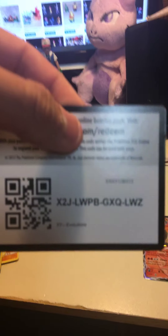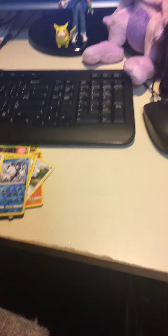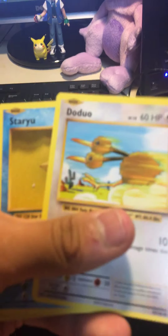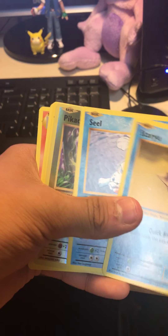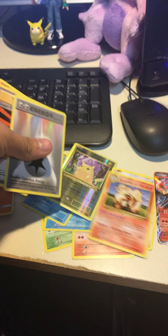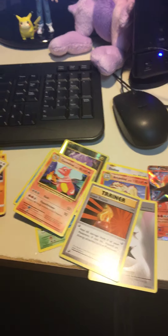Code. Tangela, Ponyta, Doduo, Starmie, Seel, Pikachu, Reverse Holo Arcanine, Energy, Super Potion, and a Charmeleon.